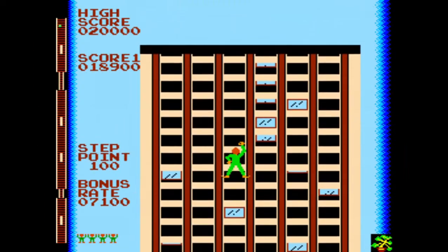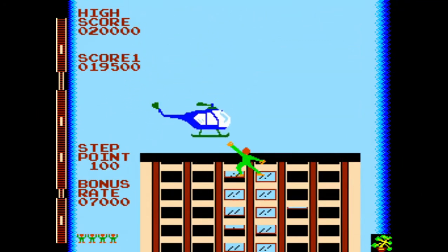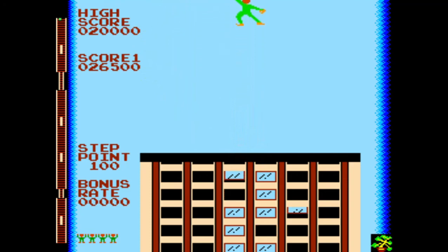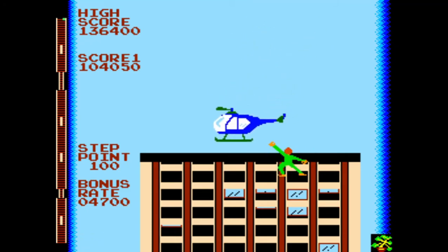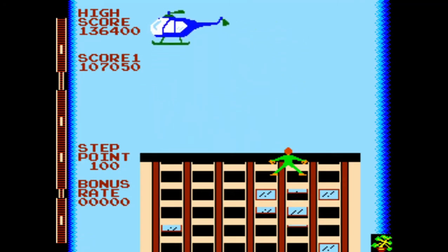Once you reach the top of the building, there will be a helicopter flying above it in a zigzag pattern. You need to grab onto the skid and it will take you to the bottom of the next building, where you will receive whatever bonus points are on the meter. If you take too long to grab the helicopter's skid, the copter will fly away and you will only receive 3,000 bonus points regardless of what is on the meter.